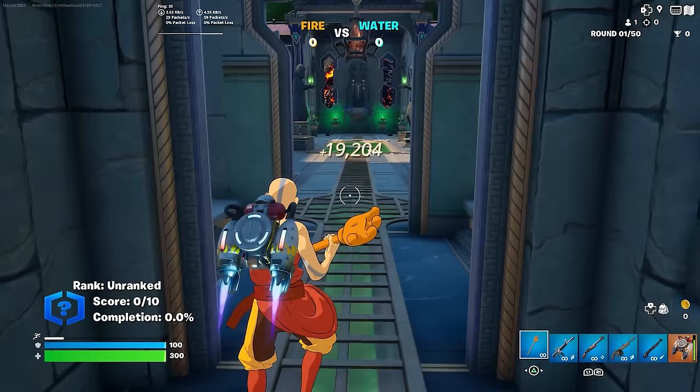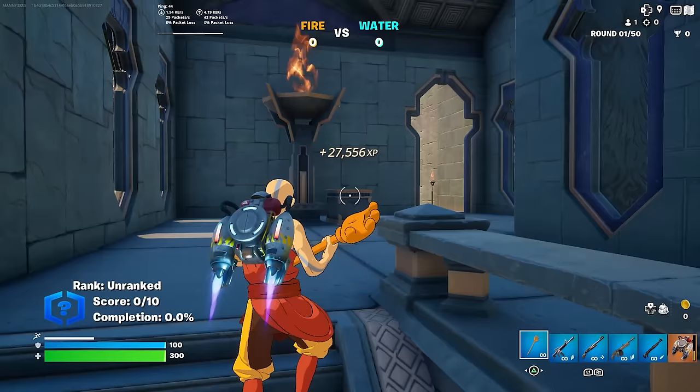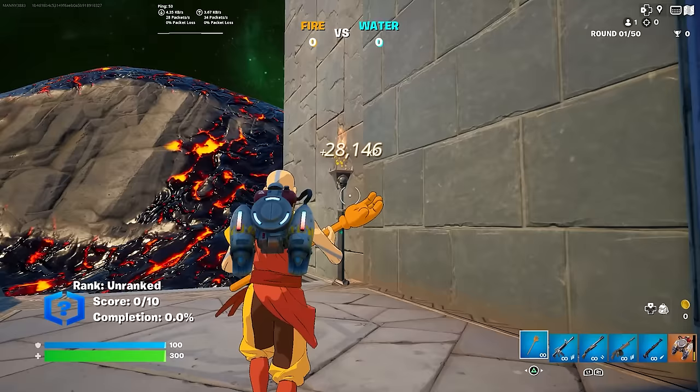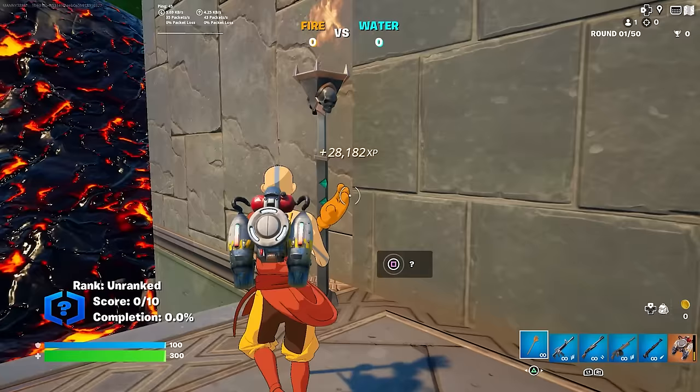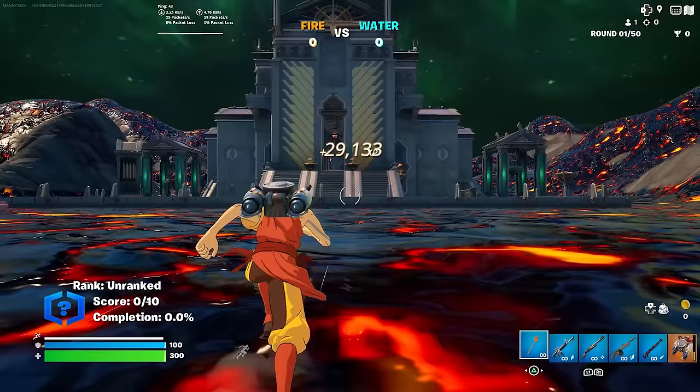Follow me forward again and go up this staircase. You're going to find a bigger fire pit over there — we're going to head to the bigger one. Once you're in front of the bigger torch, go to the right over here and you'll find this. At the bottom you will find a question mark — interact with it. As you can see on the screen, we're now at almost 30,000 XP.